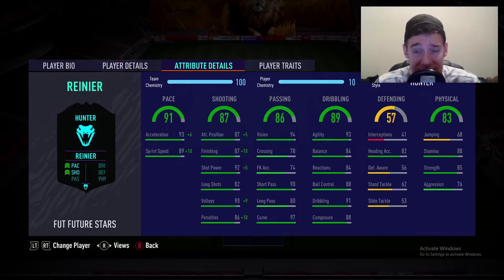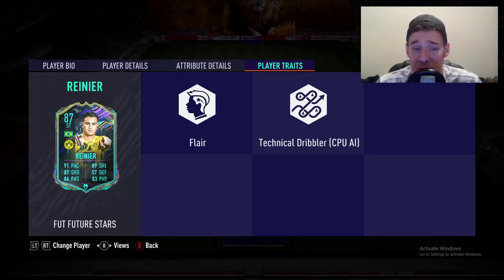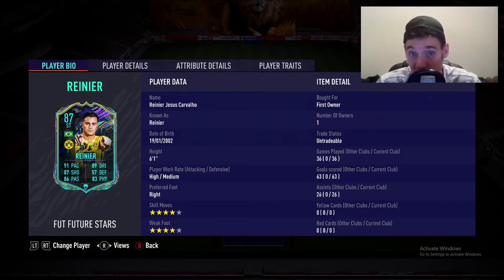One thing about this objective card that's a little disappointing is the player traits. I expected him to have a few more, but it looks like they haven't really added any, and I really hope it doesn't affect his performance in the game. Also, looking at the skill moves and weak foot — four stars each is fair enough — but from the 82-rated Reina up to 85 and then 87, at no point did his skill moves ever go up. It would have been nice to see an increase given how much the rating climbed.